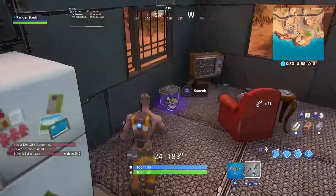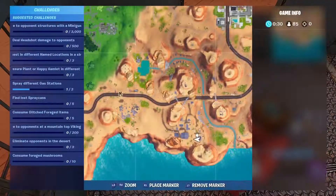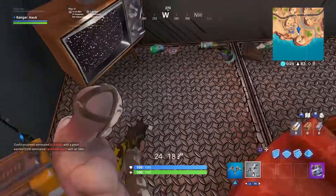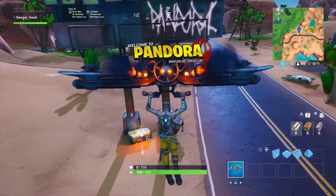First things first, you guys are going to head over to Pandora at this specific location, and you'll find his eye just in front of the TV. You can find Claptrap waiting and waving just in front of the Welcome to Pandora sign.